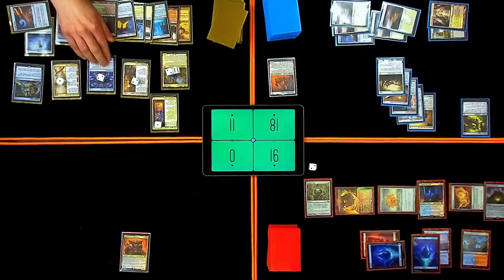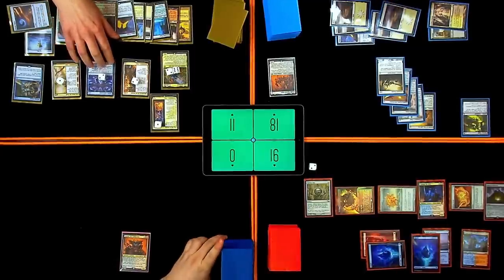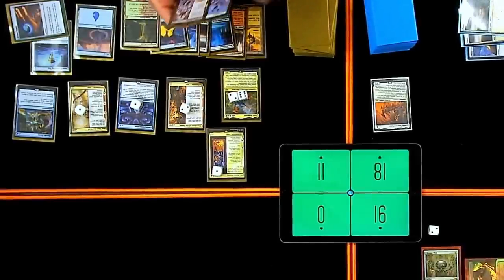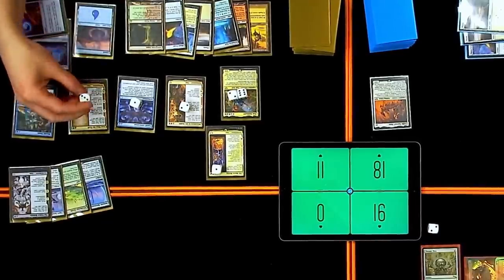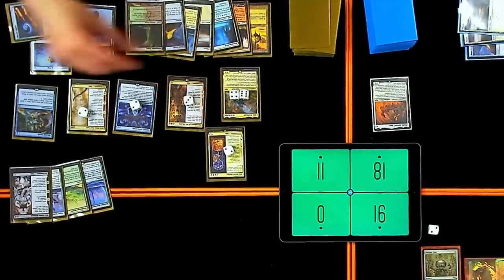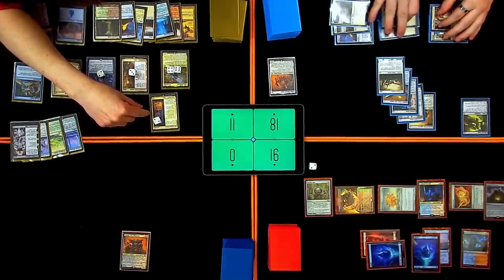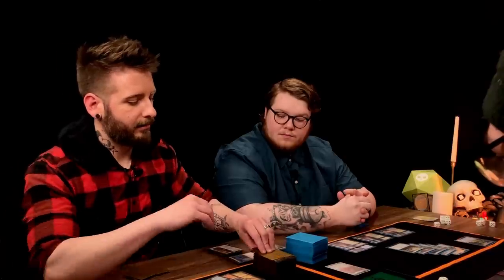During my upkeep, trigger Estrid's Invocation — it's going to be a copy of Showdown of the Scalds again, coming back in with one counter. I'll exile the top four: The Eldest Reborn, Esper Sentinel, Windswept Heath, Strionic Resonator. I'll draw at the beginning of my main phase — these will get a counter. Add a red, put two +1/+1 counters on up to one target creature I control — he's a 14/14.